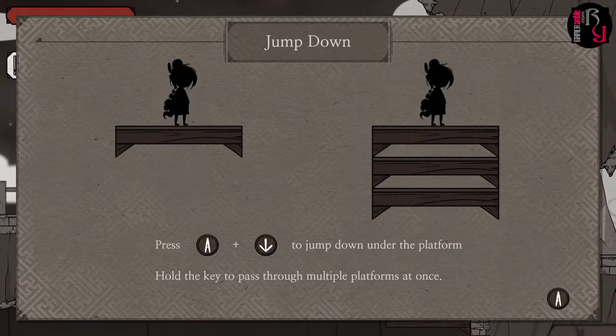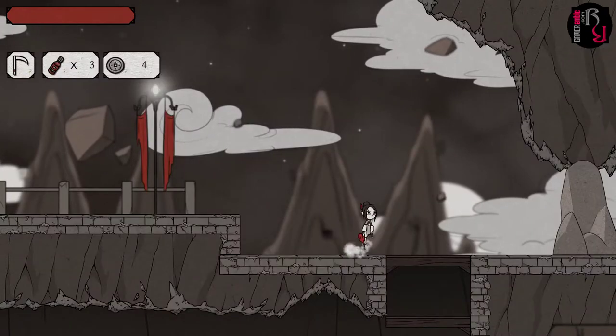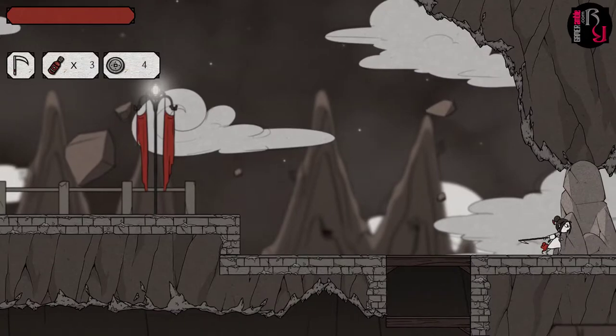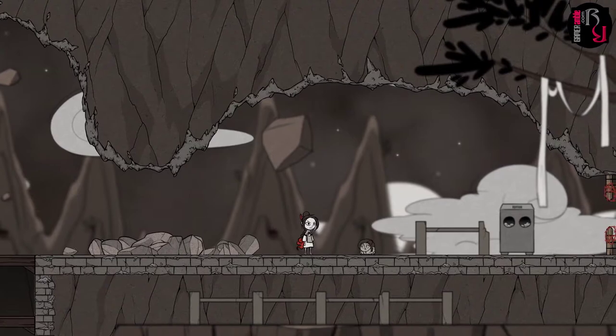Jump down by pressing A and down on the stick to jump down under the platform. Hold the key to pass through multiple platforms at once. I want to explore ahead — what are they hiding here?